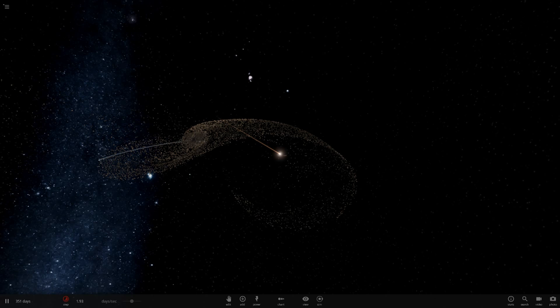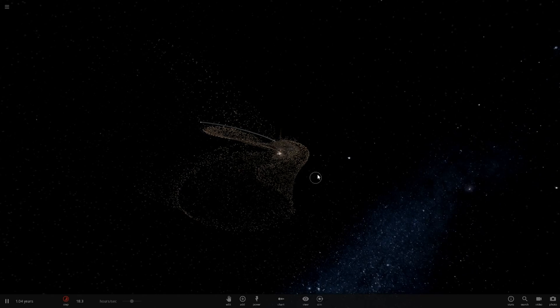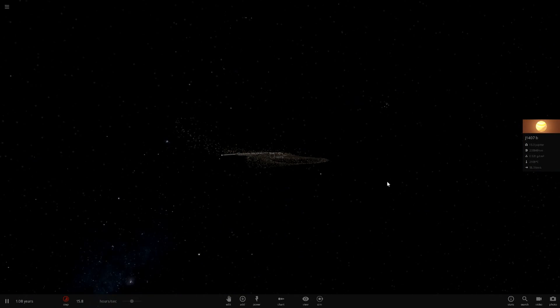You can see the rings are about to get slung apart - look at all the material getting thrown away. This is ridiculous, but really fun. I've never actually shot the Sun into this planet before - I only made the simulation and never went back to it. Oh my gosh, this is crazy - the ring system literally no longer exists.